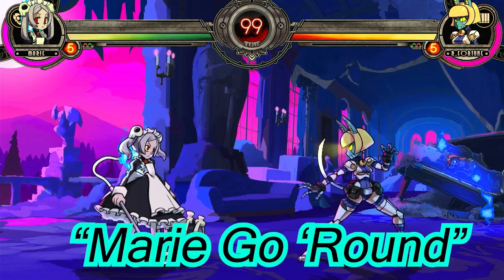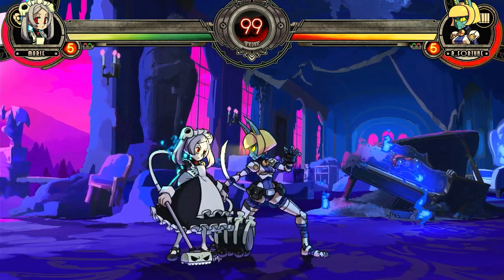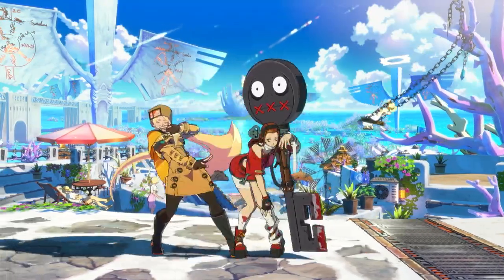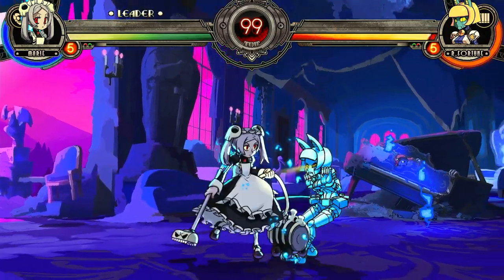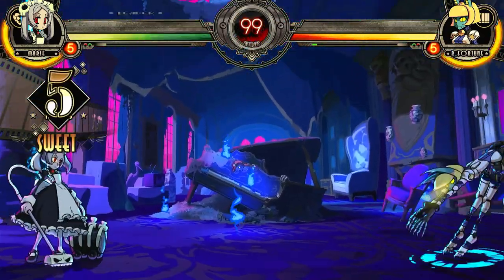Her next move is Marie Go Round. She basically spins around for this move. Her light punch just makes her spin — it has no invincibility and it's kind of like Melia Rage's dash where she dashes behind the opponent. Her medium punch makes her spin and actually punch, while her heavy punch does the same but slower, and it stuns the opponent allowing you to start some cool combos.